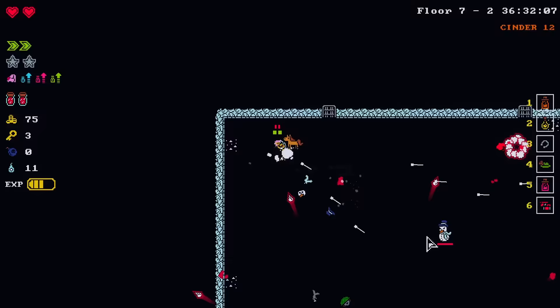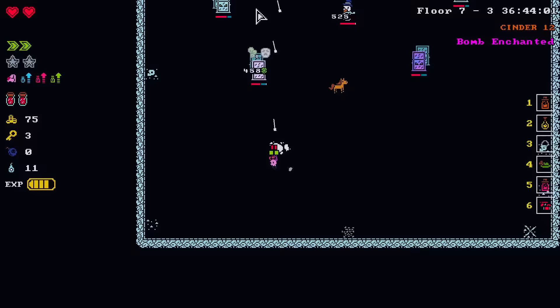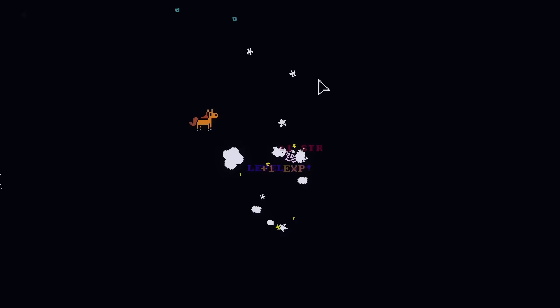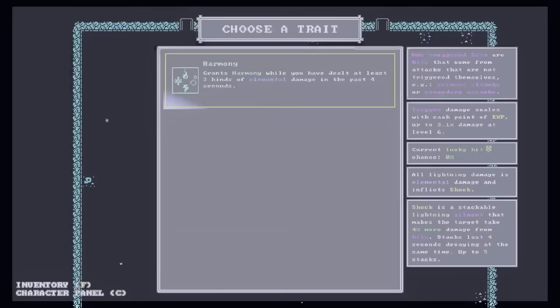We're being cursed over here. We have three keys — just for the level, get the level going. So many attacking refrigerators. I saw them. Secret in the bottom right — I got no bombs. The harmony is if you've done at least three kinds of elemental damage.